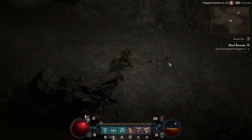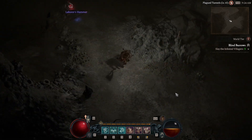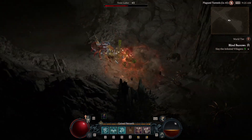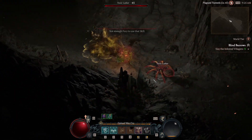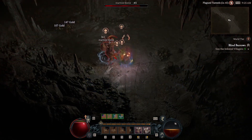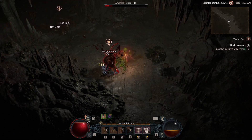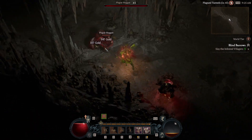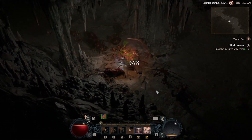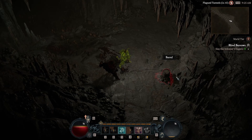Now we need to slay the invested villagers. I'm going to clear this map and come back for the end boss — Whirlwind really struggles on end bosses, I won't lie. It's not a single-target skill, so it's very slow on bosses.